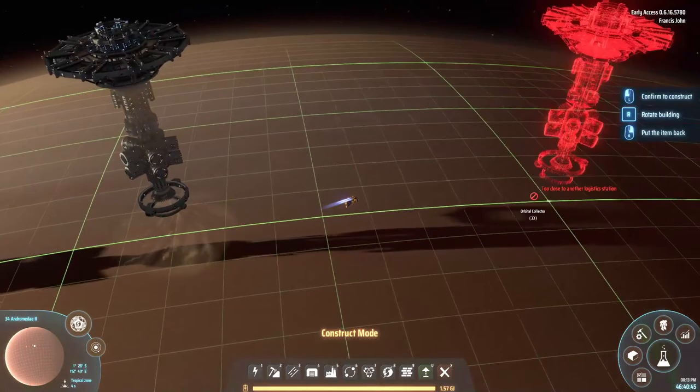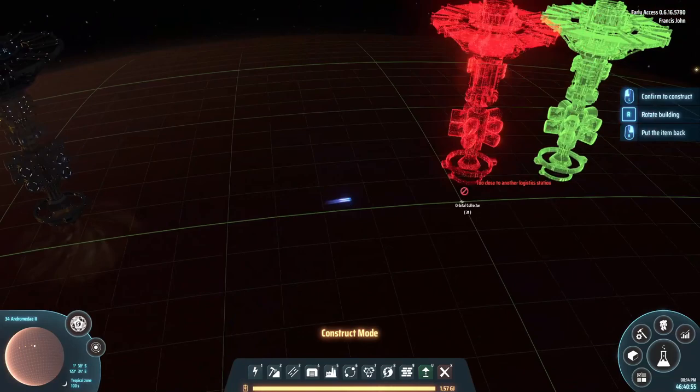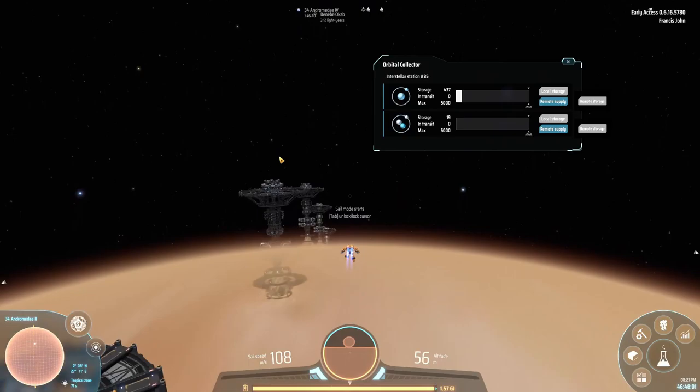There are the two collectors we deployed earlier - they should be absolutely full of deuterium and hydrogen. We are going to start placing collectors all the way along here. I was two grid spots off the perfect corner - but that's fine, I can live with that. If I had to replace the other two we'd lose all the hydrogen and deuterium collected, and I'm not doing that. And there we have it: 35 orbital collectors.